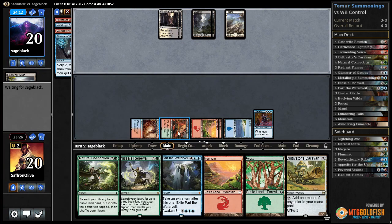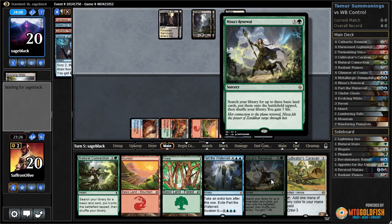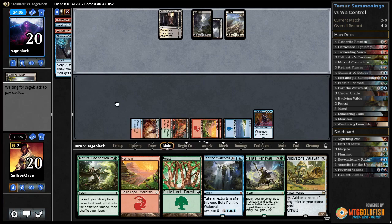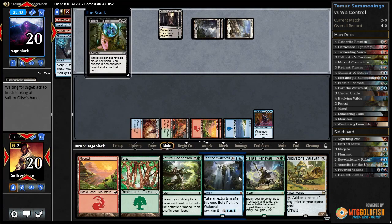It doesn't really matter what they're doing. If we get to untap once, we can Nissa's Renewal: get a 6/6, gain seven life, get three lands, and we're up. Part the Water Veil - well, our opponent gets to take something. Luckily they do not have delirium, so we're just losing something. They're going to take one of our two big combo pieces.